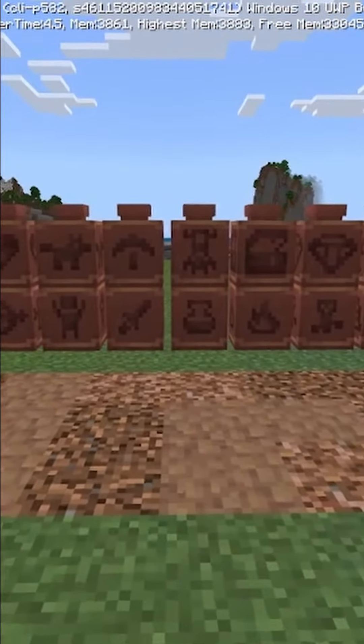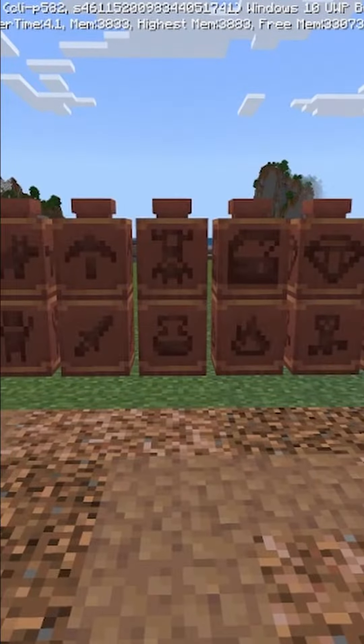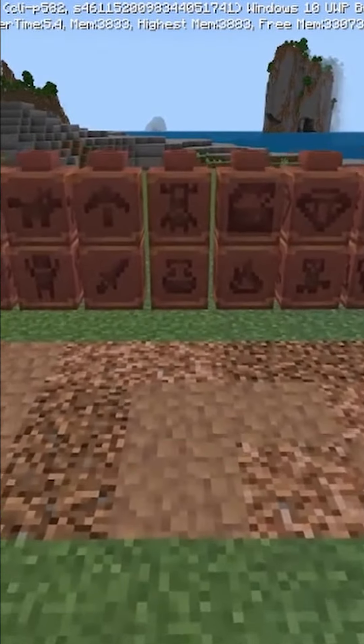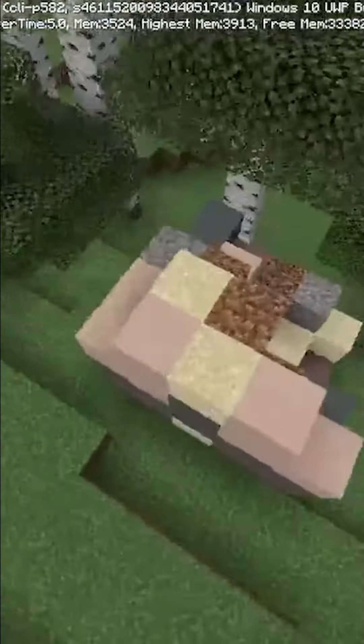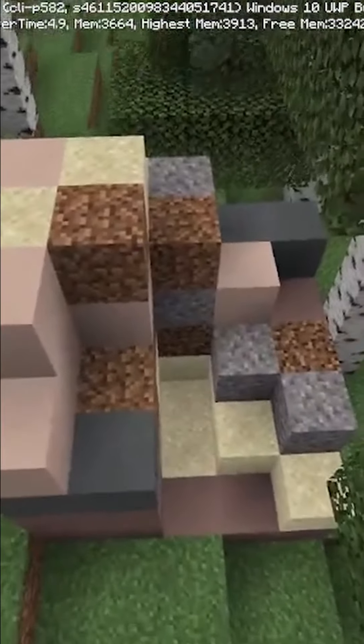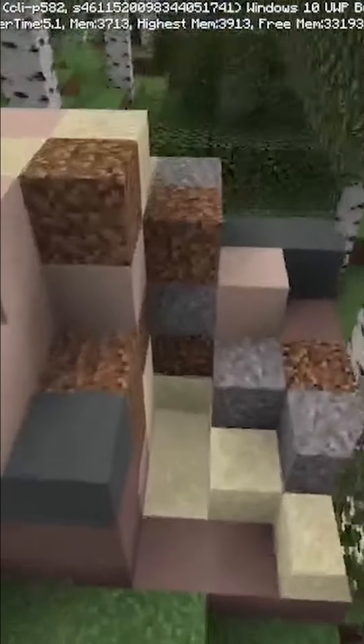They have also added an additional 16 different pottery shard types, all of which can be found in suspicious sand and gravel. The trail ruins — you can find some ranging from very big to very small like this one, and you can find these loaded with suspicious sand and gravel.